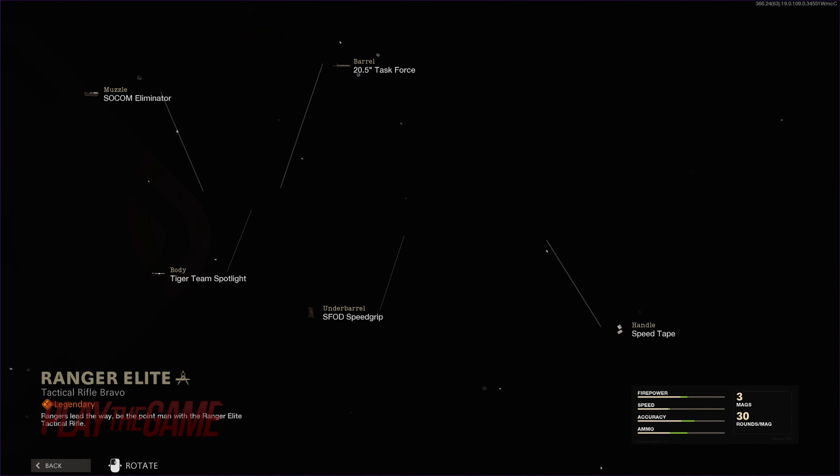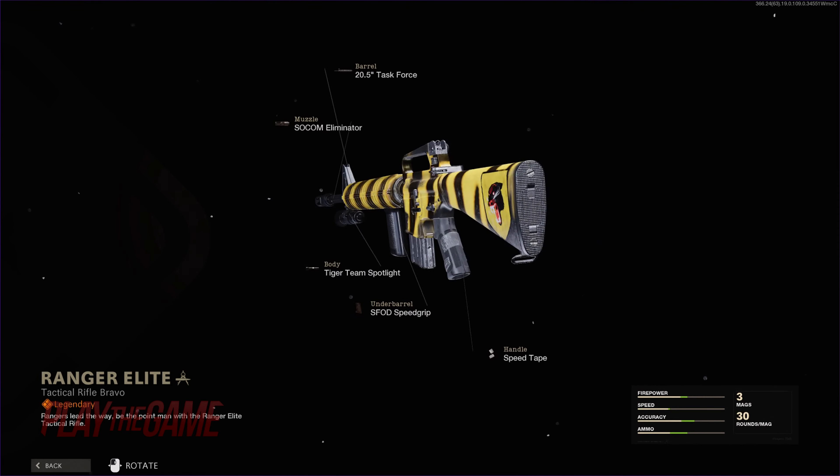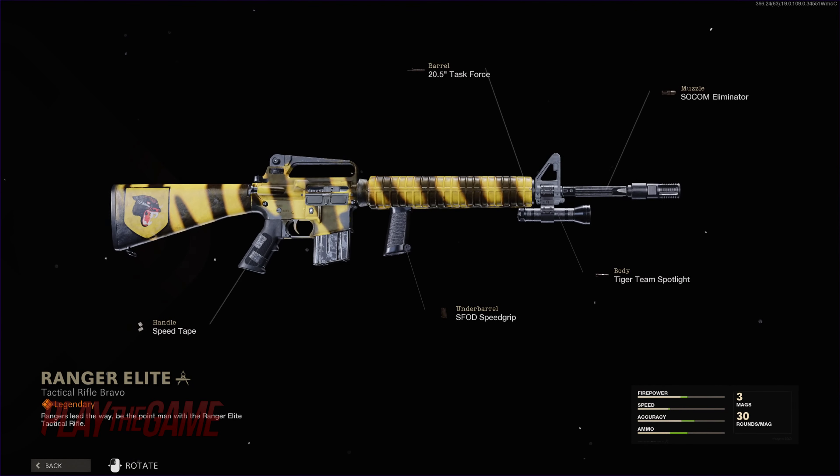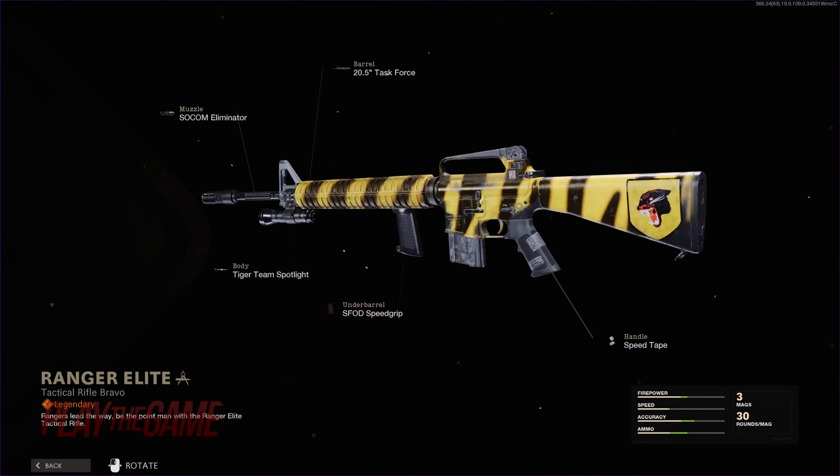Tier 85 brings us the M16 Ranger Elite with an incredibly long 20-and-a-half-inch stock painted in the colors and branding of the logo of the Vietnamese Rangers.